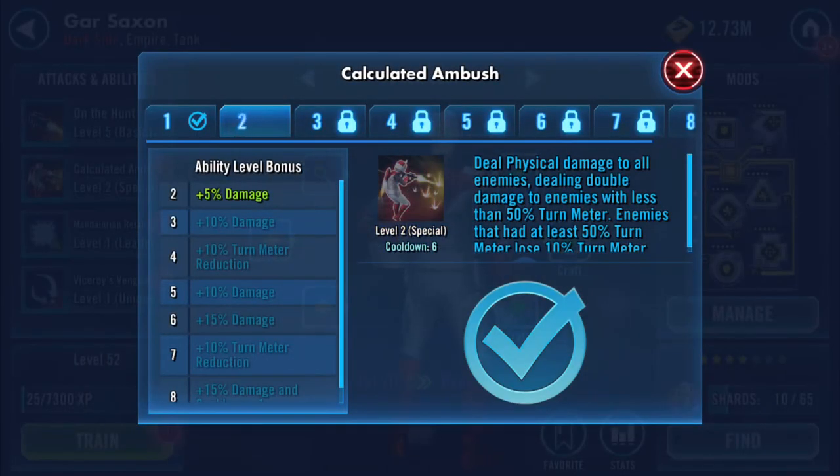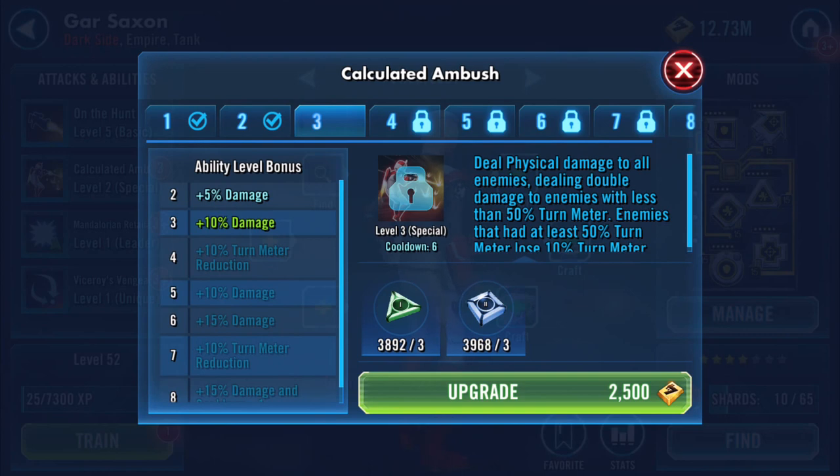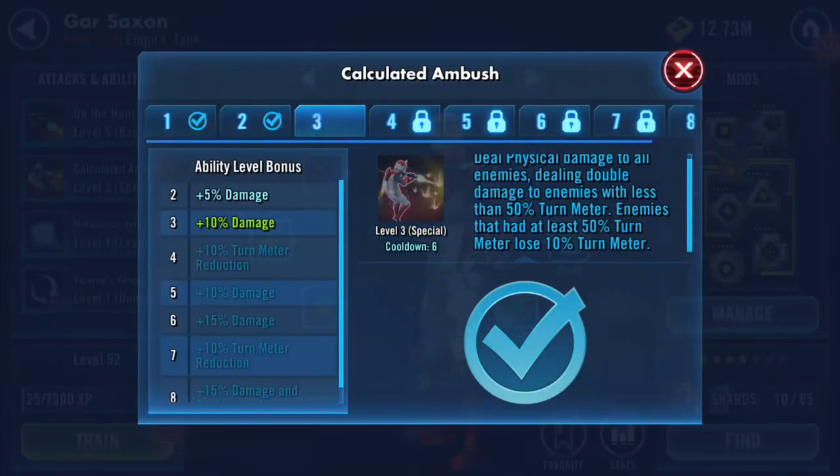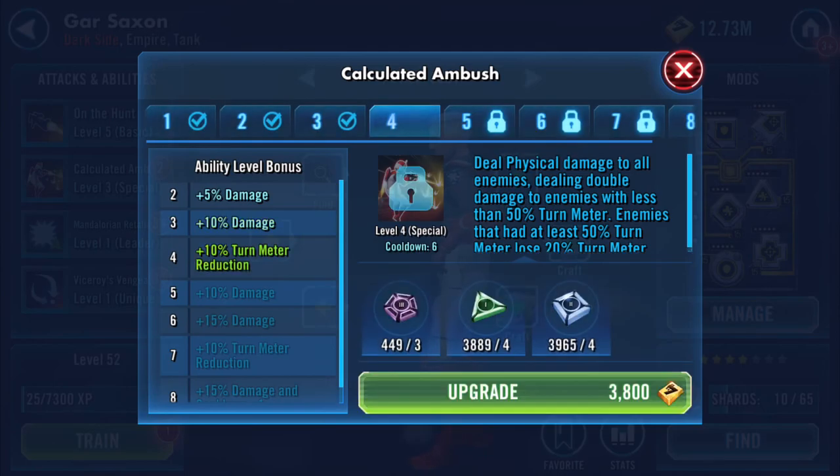His special deals physical damage to all enemies, dealing double damage to enemies with less than 50% turn meter. Enemies that had at least 50% turn meter lose 10% turn meter — could I say 'turn meter' any more times?